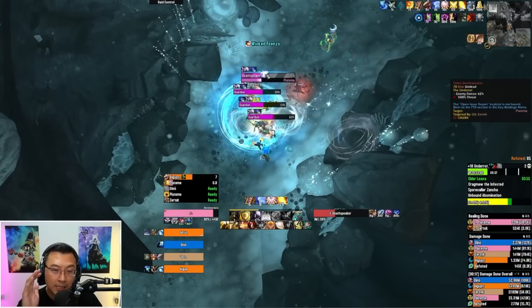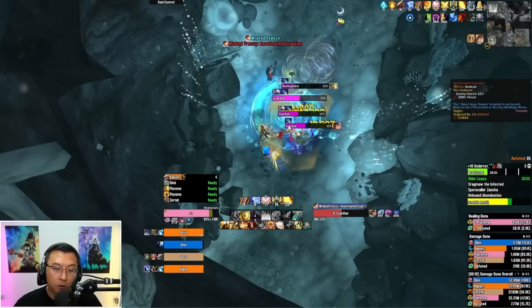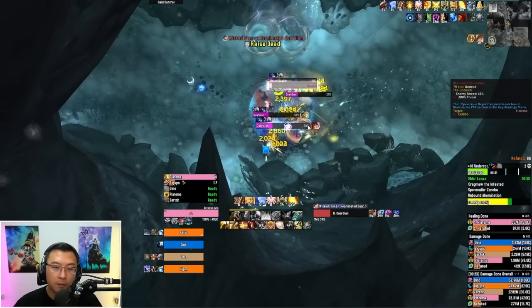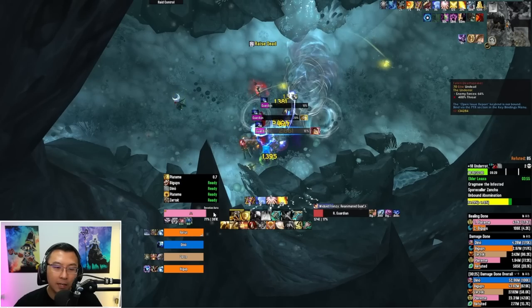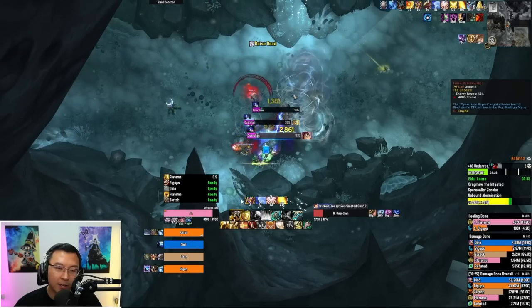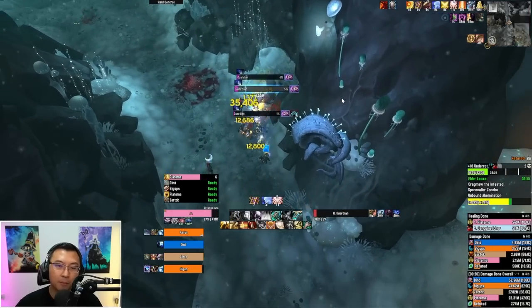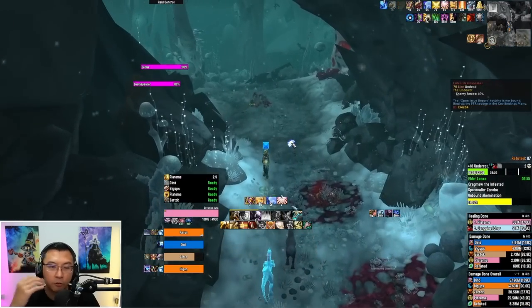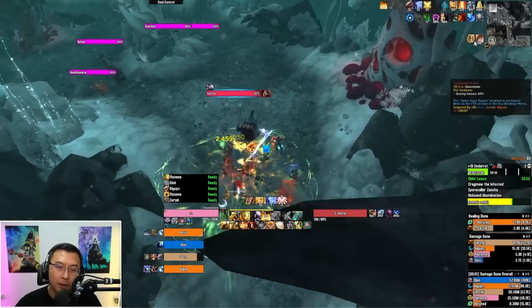You can see Wicked Frenzy going on the Guardian — it's dispellable via Soothe. As it melees me, you can see this dot debuff. On this 18 key it chunks me for about 10-15% per tick, but it's dispellable. As long as the buff is on the Guardian, it'll keep reapplying the dot. I'm still tracking my Bloodlust debuff — there's still three minutes, so I'm taking my time.